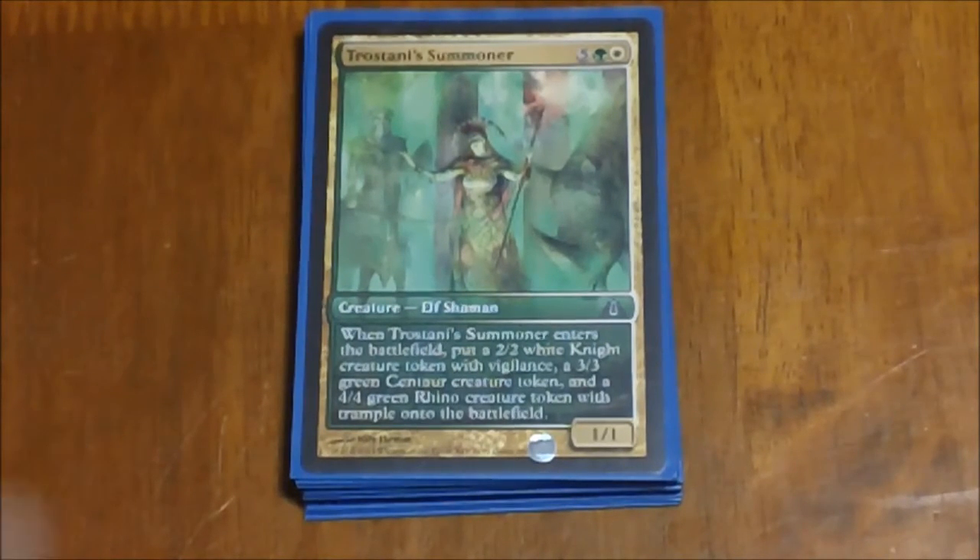Next we have Trostani's Summoner — another one with a really high casting cost for what it does. A lot of people don't really like it because it's so weak itself, but in this deck with our token doubling it really does fit well. When she enters the battlefield you're going to get a 1/1, a 2/2 white knight creature with vigilance, a 3/3 centaur creature, and a 4/4 rhino with trample — so a 1/1, 2/2, 3/3, and 4/4 for seven mana. With all of our doublers in play, that's where it really becomes disgusting because you're going to have multiples of all those tokens.